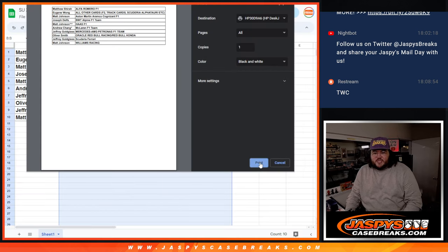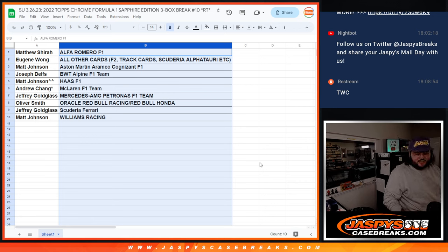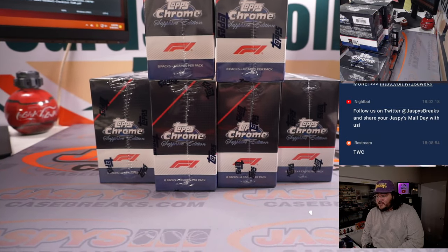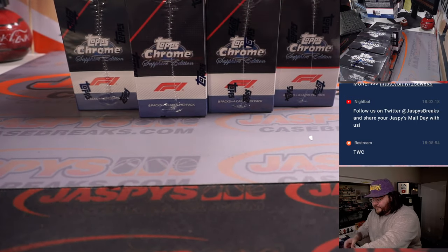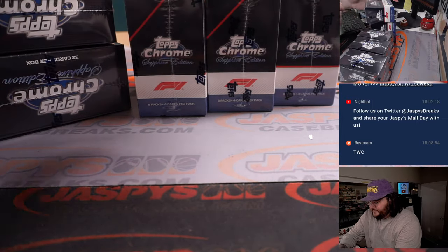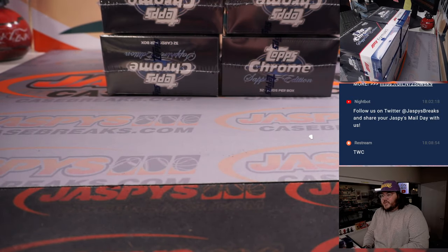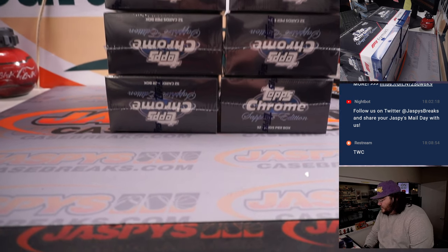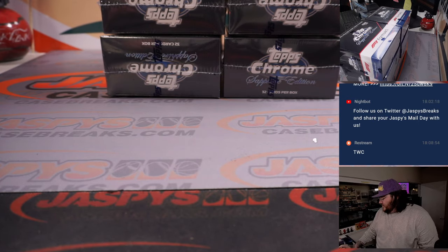Three-box break, random team ten. I've also got a three-box break random team eleven on the side — that'll be the last three boxes from a case. I have six boxes here; I'm going to grab these two up top, put them together with this one — that'll be three. And I'll put these three together as well. We'll roll a dice: one, two, and three will be the left; four, five, six will be the right. The last three boxes will be for the last break, random team eleven.